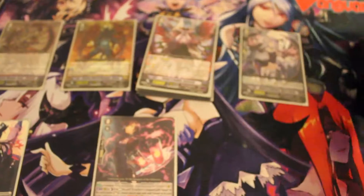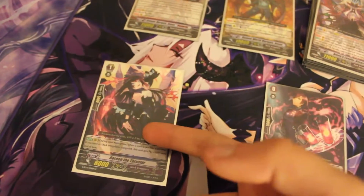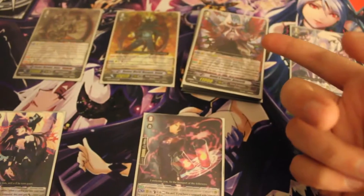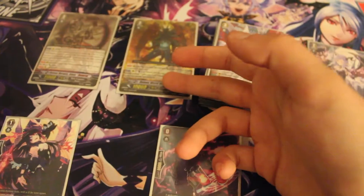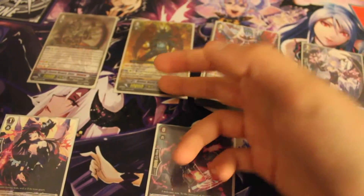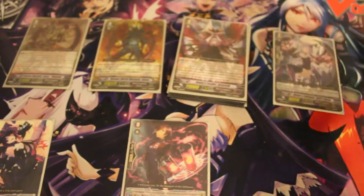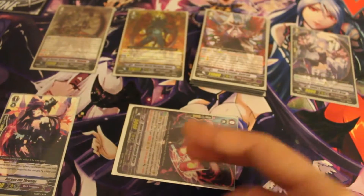Hell's Draw soul charges two cards, and every time you soul charge in the main phase, Doreen gets plus 3,000 — so she got 6,000 more from that. After that, he took a card from hand, put it into the soul with Marquis's skill, made me retire, and with Hell's Draw's skill soul charged three more — so that's nine thousand more to Doreen.